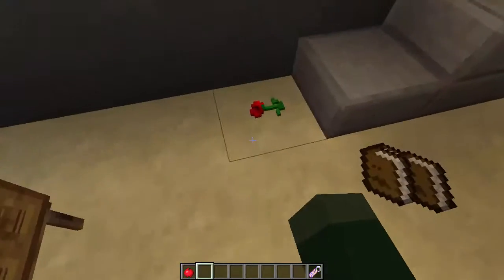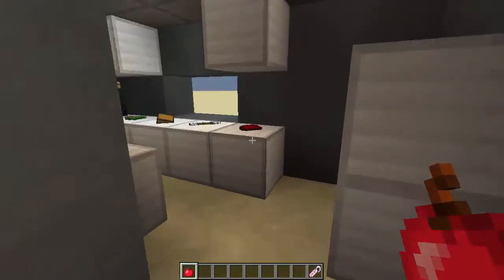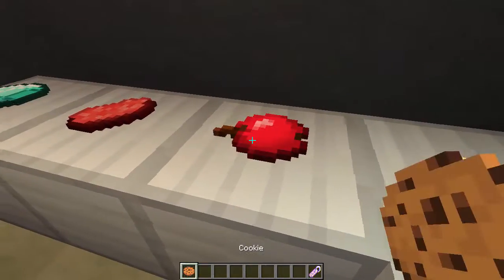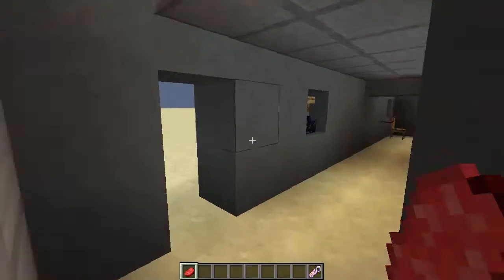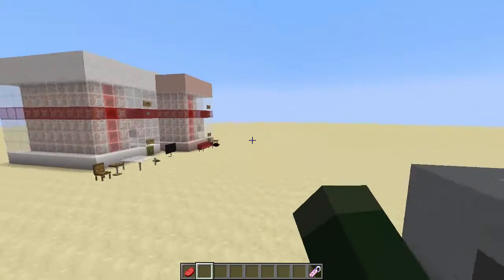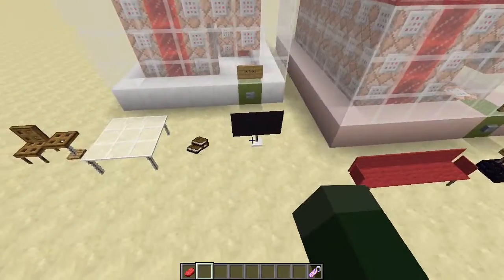You can see there are these items on the ground - you can actually display items and it's not a mod, it's just command blocks. Let's put an apple there. The books are a different case for another story. So yeah, we can basically show off our items and they don't despawn either. This is really cool.